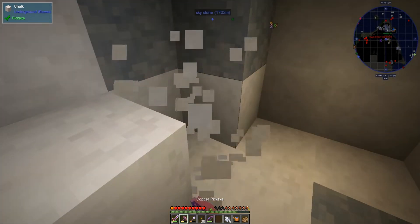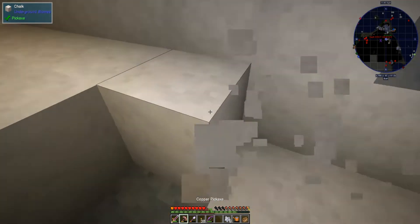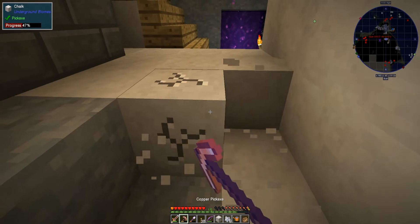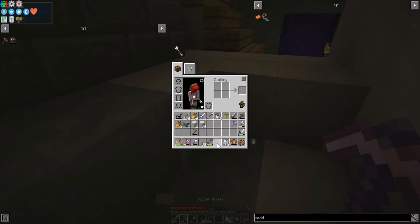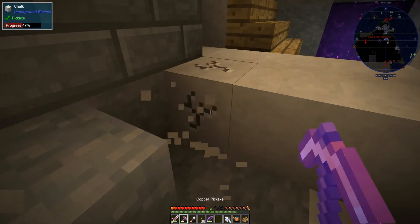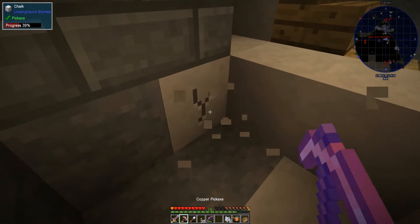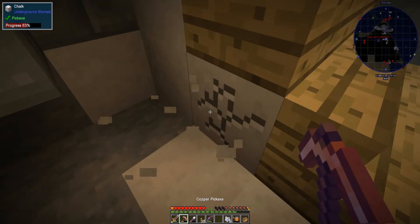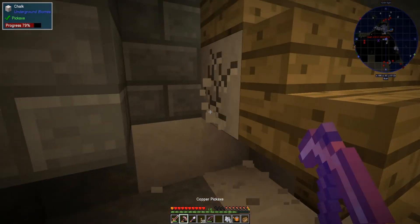She'd probably take an occasional thunderstorm over rain almost every day — yeah, probably. Alright, soul dust away, blaze powder away, door closed. All the bricks in there, nether rack in there, sandy glass in there, and regular glass too.